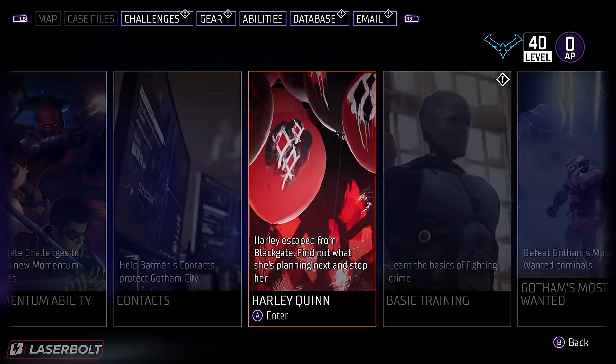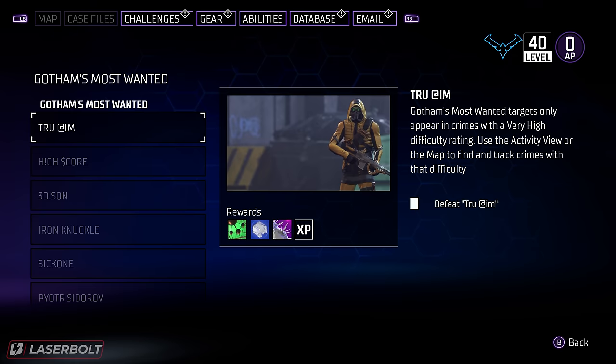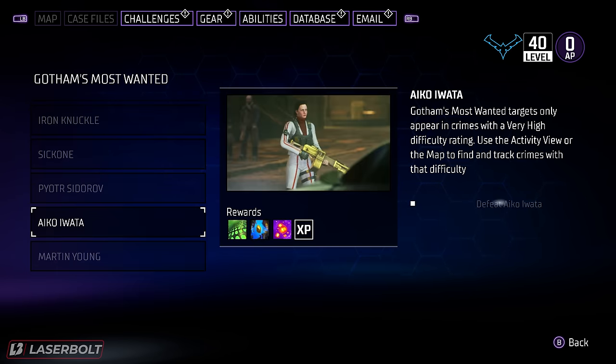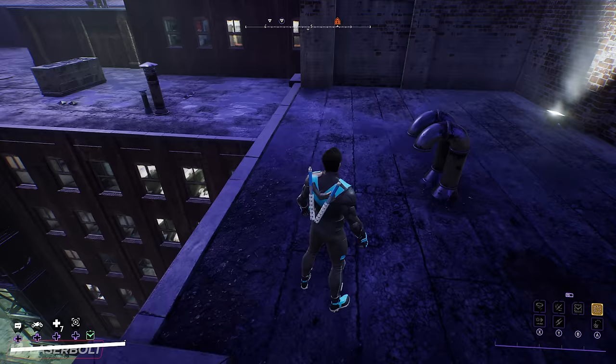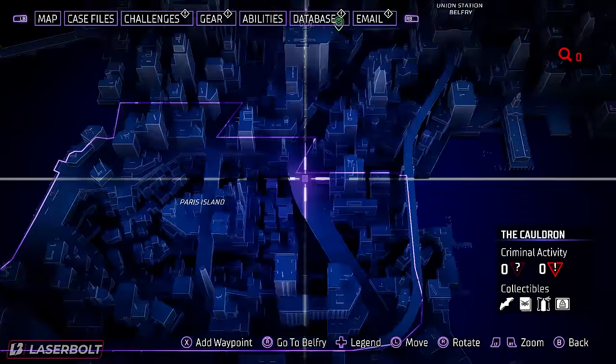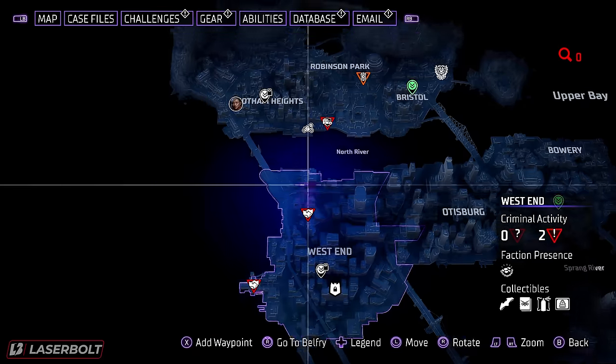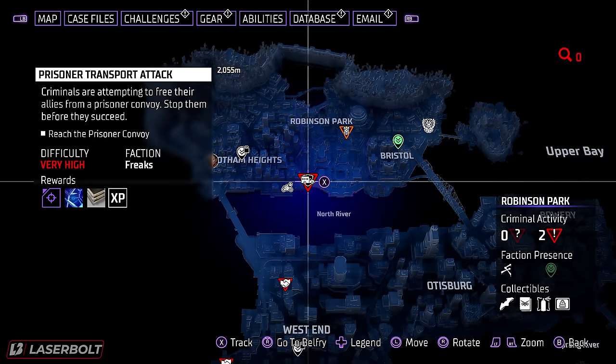The third method is completing Most Wanted challenges. These are specific enemies or entities you can kill out in the world, and they usually reward you with a good legendary. To find them, look for criminal activity marked as Very Hard difficulty. When it's Very Hard, one of those named enemies will spawn — you'll know because they'll have a name above their head. Kill them and you should get a legendary drop most of the time, though not every single time.